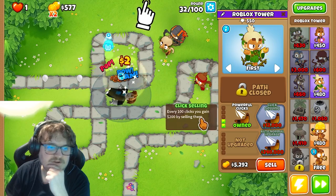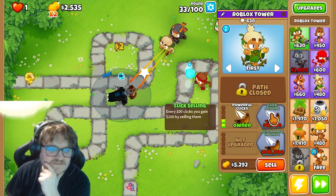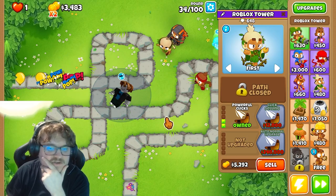Click to gain more damage and pierce. Interesting - every banana click, you gain 200 dollars by selling them. Interesting.